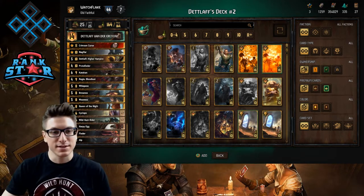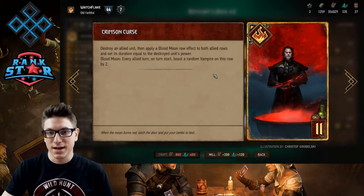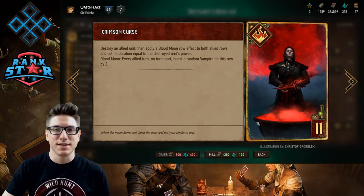The centerpiece is Crimson Curse, which destroys a unit, gets you blood, and puts Blood Moon on for one turn per strength of the unit that you sacrificed.